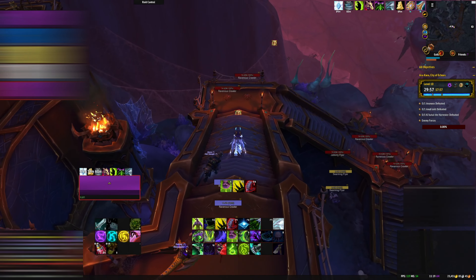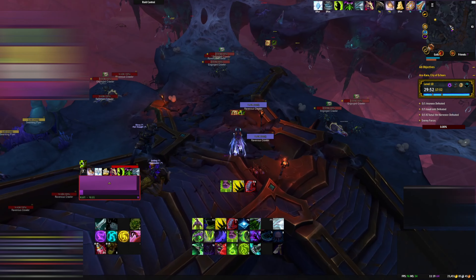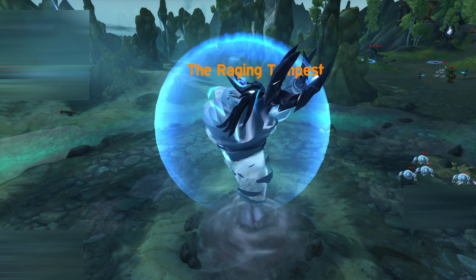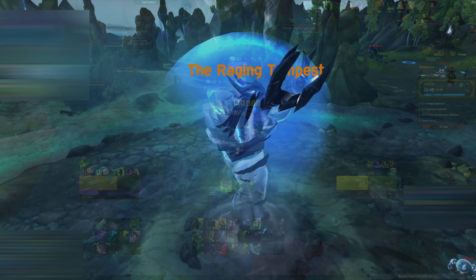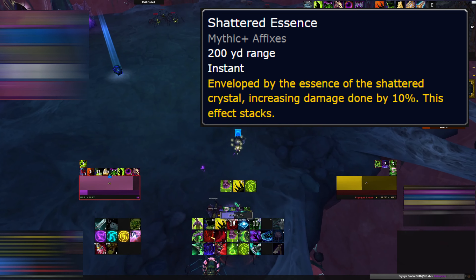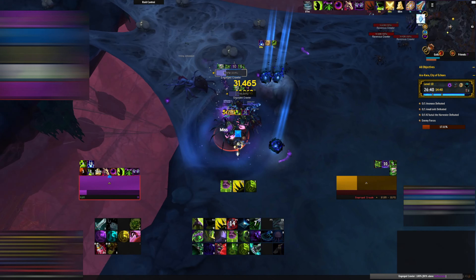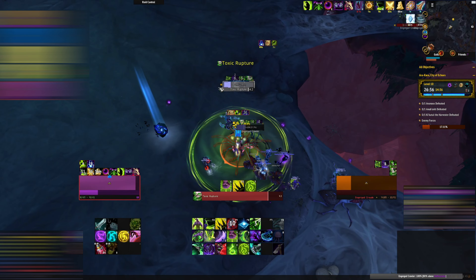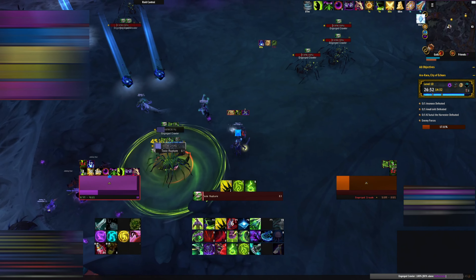The Oblivion affix starts at Mythic Level 2, which will summon 10 orbs that move slowly towards the trash pack or the boss. If you're familiar with the Raging Tempest encounter from the Nakut Offensive, then Oblivion will be a piece of cake. Each orb, known as a Shattered Crystal, will increase the damage the enemy does by 10%. This can be especially problematic in hierarchies where both Fortified and Tyrannical are at play, and Mythic Level 12s and above when Zalatask's Giel is introduced.